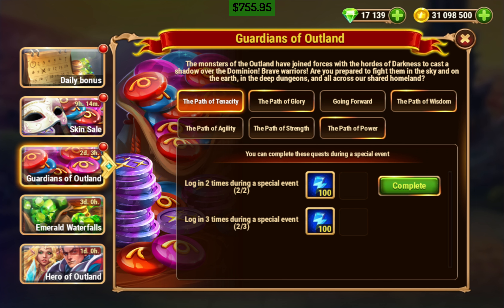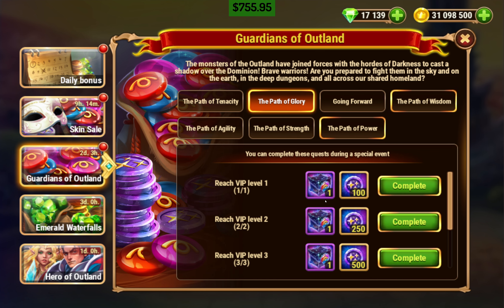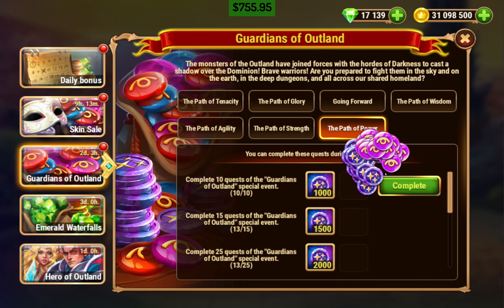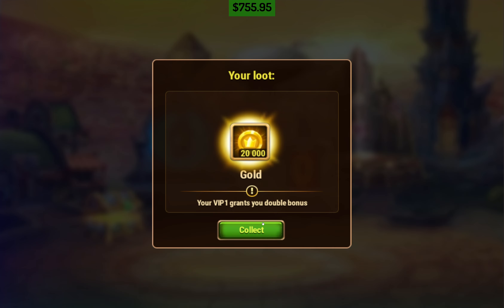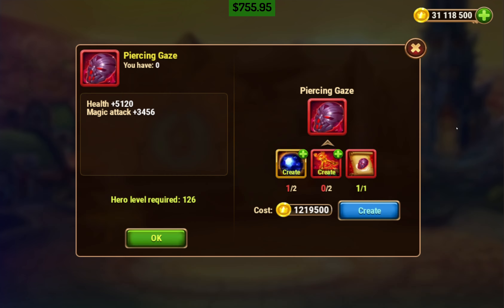Guardians of the Outland. We have a skinstone event. Monsters of Outland have joined forces with the Chords of Darkness to cast a shadow over the Dominion. So, brave warriors, are you prepared to fight them in the sky and on the earth in the deep dungeons and across our shared homeland? So, we got energy for logging in. We get soul stones, so we'll probably try to get those. Those are free skin stones. VIP — we are VIP 5, so we get some free crates. I actually like this event because it's free skin stones, pretty much. We'll definitely do the easy ones, like the collect hero souls stuff.